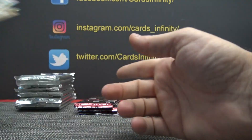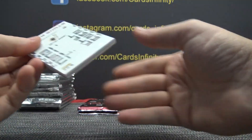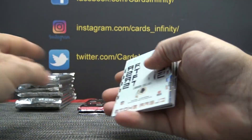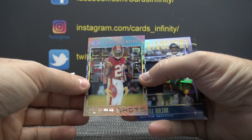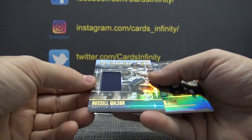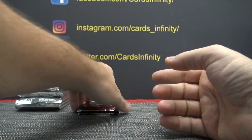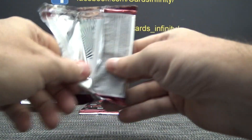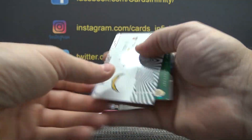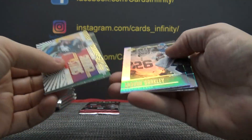Melvin, Stefon Diggs. It'll be coming from a fresh case though, Sean. This is the last entry from this one, so you still could get a lot in that one too. Russell Wilson. Purple's the one of one. 99 is Josh Allen.